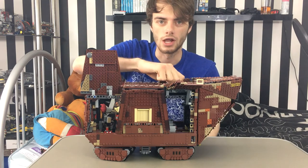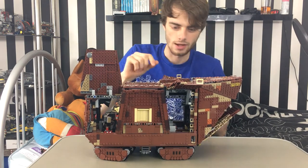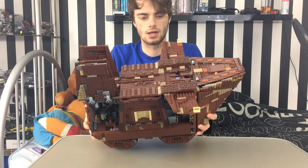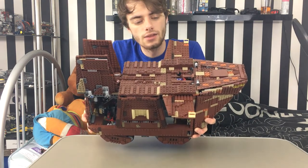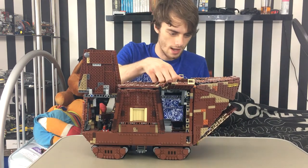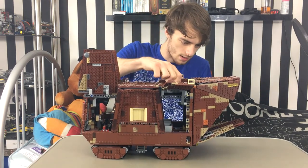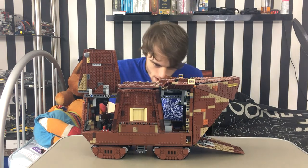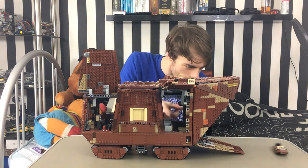You've got the front that you crank down. There's a little wheel-looking bit at the top — you crank that and there you go, it comes down. And there's a little speeder in there.